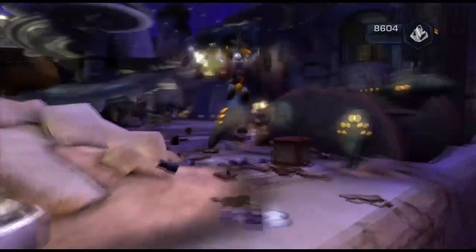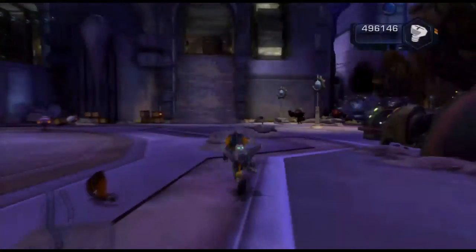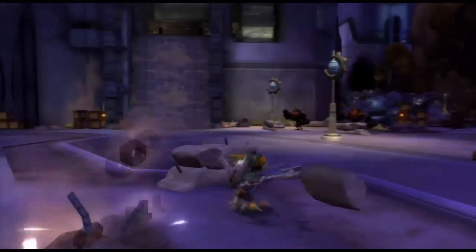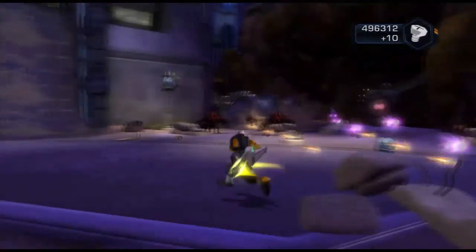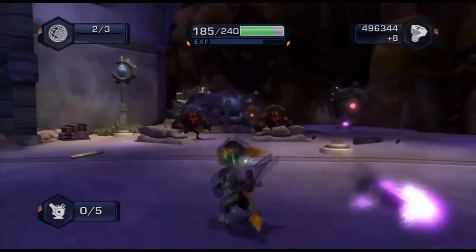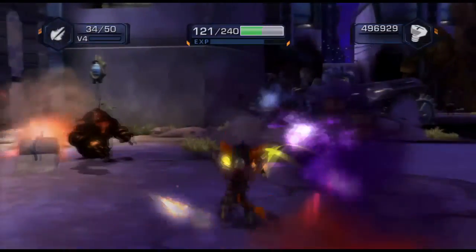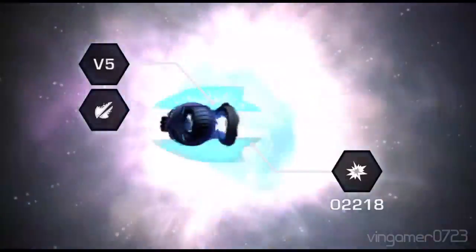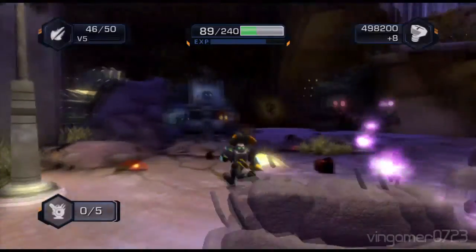So we're taking out these cannons, as you can see in the background. Speaking of skill points, the skill point here is to take out all this debris that acts as a sort of cover. The easiest way is just with a wrench. Let's not waste our ammo on the enemies. We do have to get Tachyon to make him dance once we confront him.